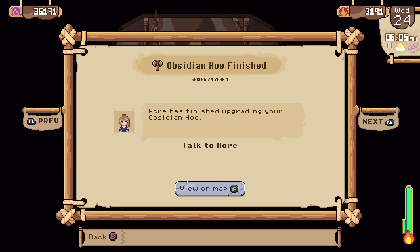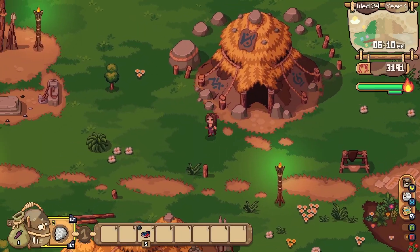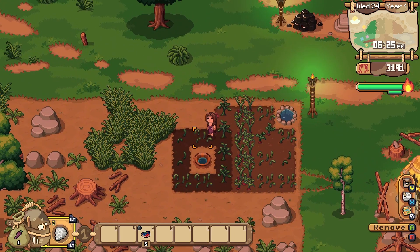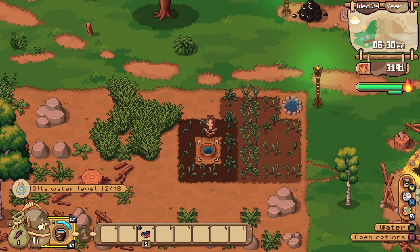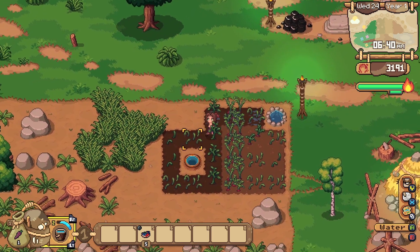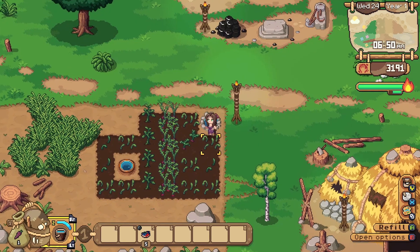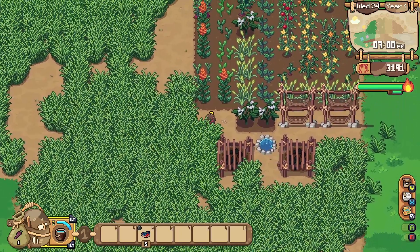Aker has finished upgrading your obsidian hoe — exciting new tool. The Ola has successfully watered all eight squares around it, which is pretty exciting. Maybe we should just top that up a little bit. That actually did not drain as much as I thought it was going to. I was worried it would take a full eight squares per day, but it looks like it's only going down by four. It was at 12 when we started filling it up.